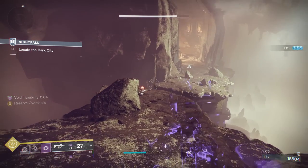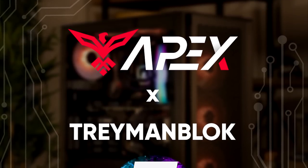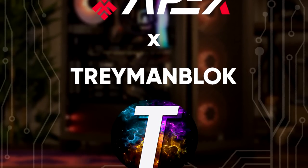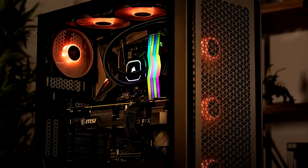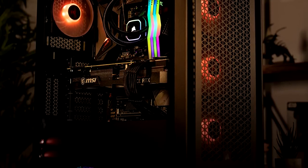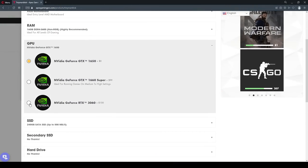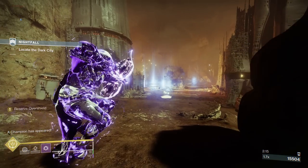I want to give a quick shoutout to Apex Gaming PCs, which I have worked with to make my own personal PC line, now available for you guys to check out. You can customize the PCs as you please, and remember you can also use my discount code Trey for up to $250 off.